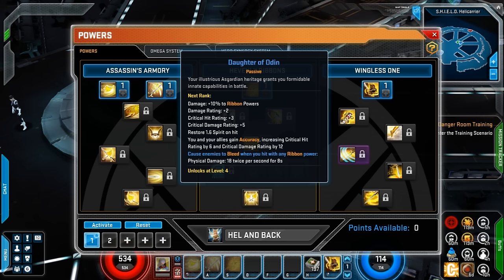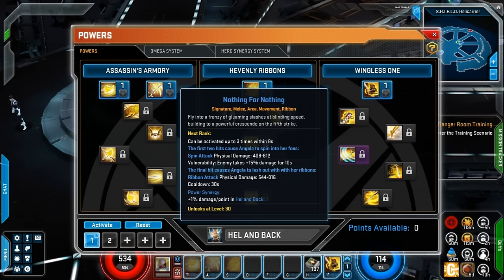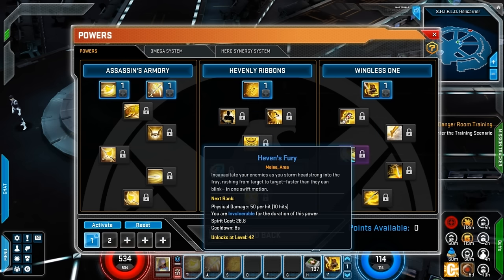There's another passive here, the Daughter of Odin. Passives are always great because you can only use so many abilities at one time, so you're going to want to put in some passives as well. After her Take Flight, we have her Signature: Nothing for Nothing. It's a Signature Melee Area Movement Ribbon Attack that can be activated up to three times within eight seconds. The first two hits cause Angela to spin into her foes, and the final hit causes Angela to lash out with her ribbons. Then it has some power synergy with her ultimate, Hell and Back.